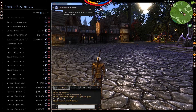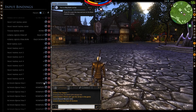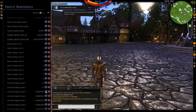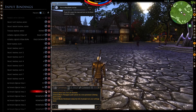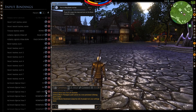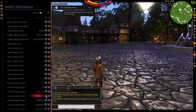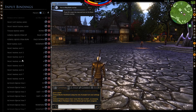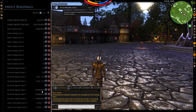Once you have your keybinding set up to your liking, the next step is to ensure you have your skills set up on your radio menu properly.